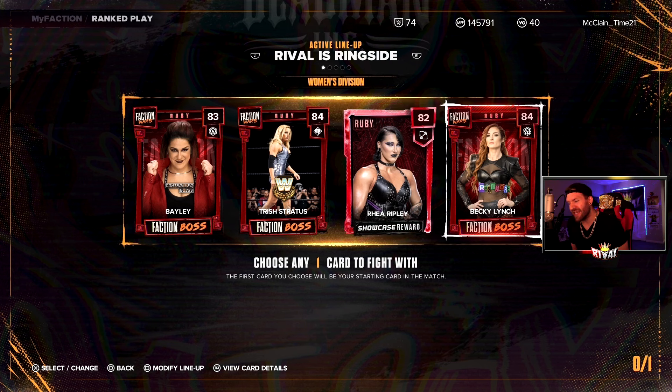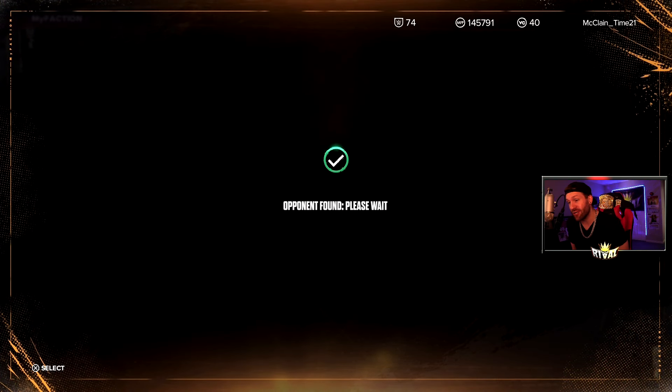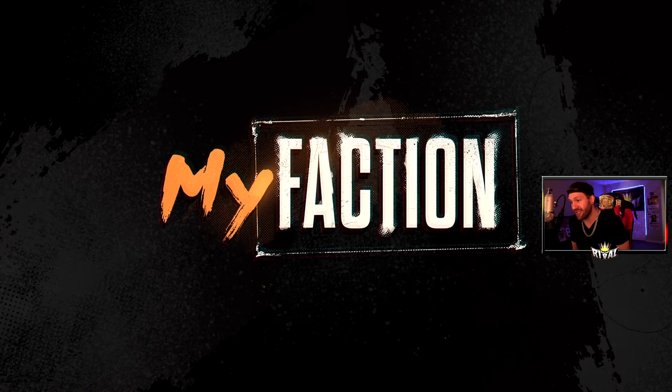Tempted to do Becky — Becky is a really good one. Level 2 Sting would be Merciless Opportunist. But I think I'm going to go Trish. I get Rabble Rouser — that's the finisher. She's got a Rage Payback, which is another finisher. That's going to be two finishers within the first two minutes, so I'm going to use her.